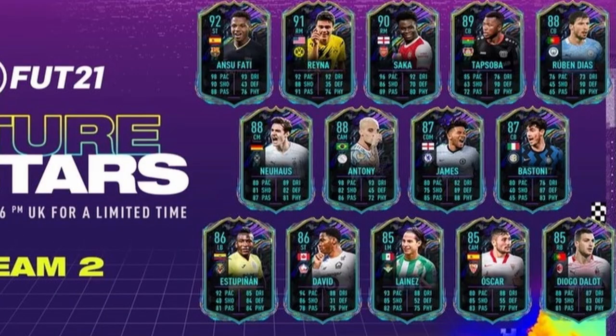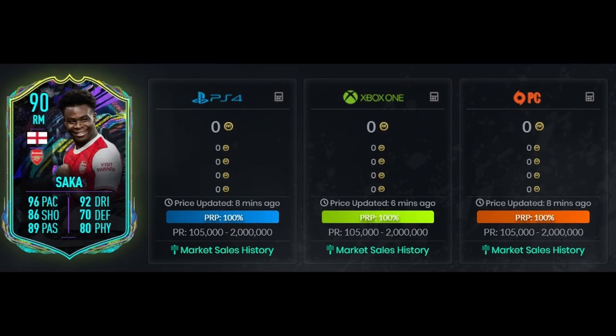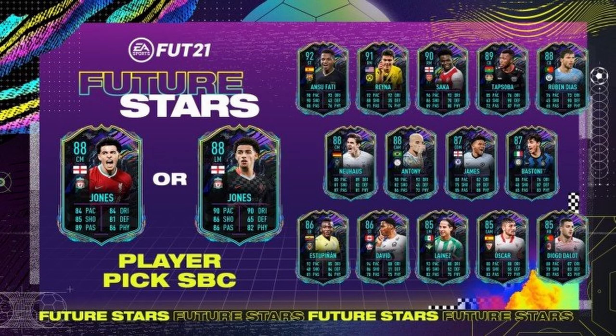Look at that team. We got a 2.8 million coin Ansu Fati, extinct at 2 mil Saka. Not to forget, we did get a couple of new SBC cards including the new Curtis Jones — a relevant Liverpool scum. We did also get a new objective card who goes by the name of Arena.